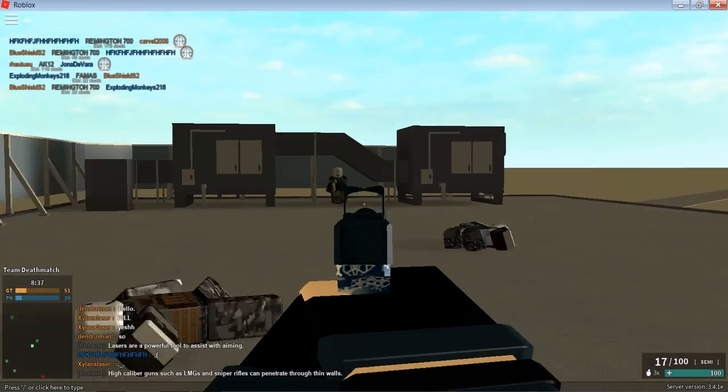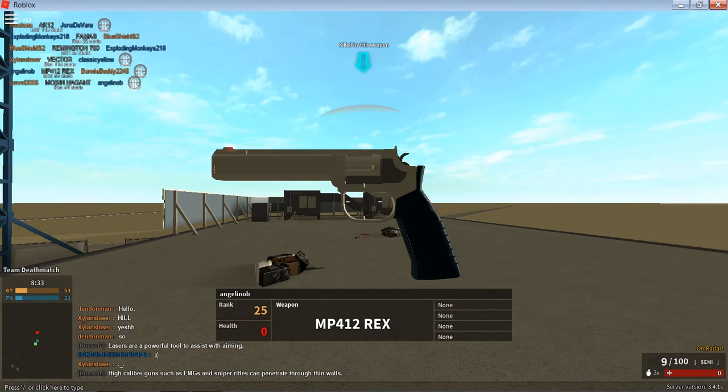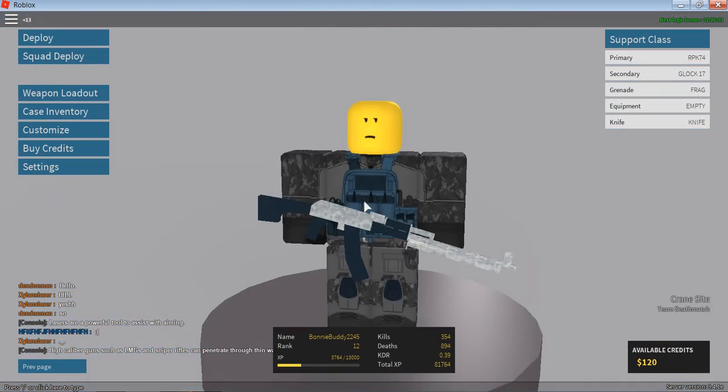Hey guys, it's Risen. Today we are playing Phantom Forces, and I'm going to show you a glitch — a flying glitch. Basically, we died by falling 1,676 studs in the air.